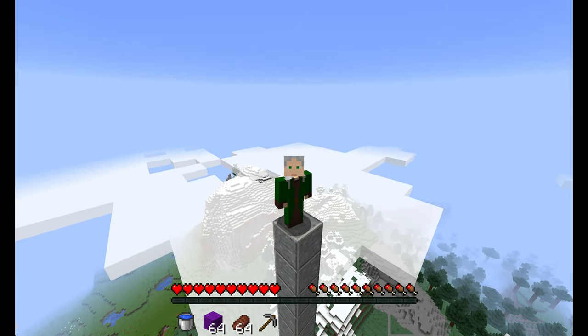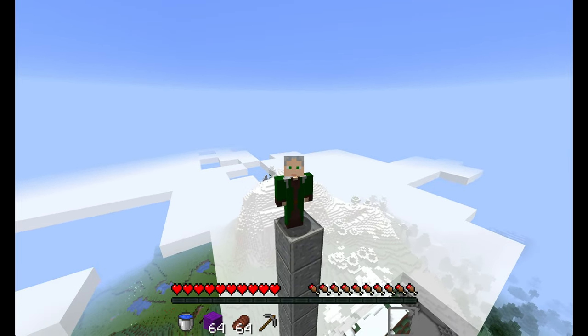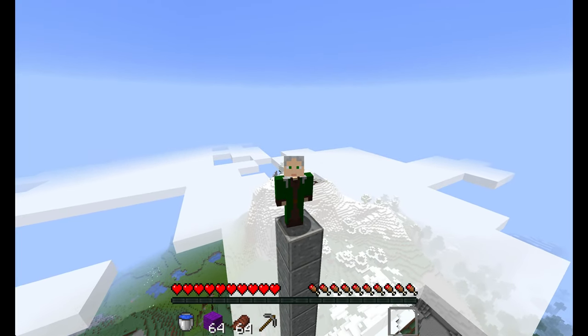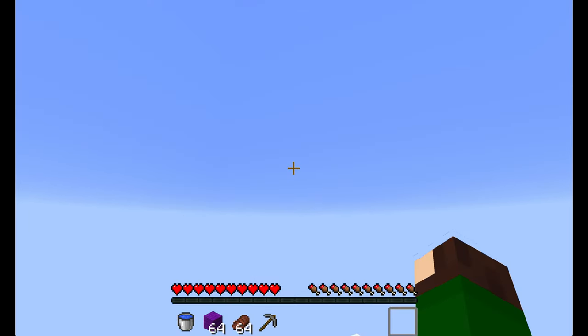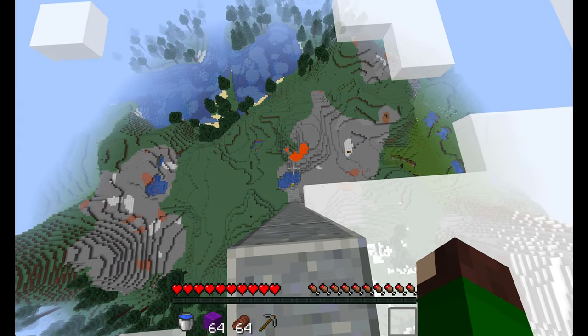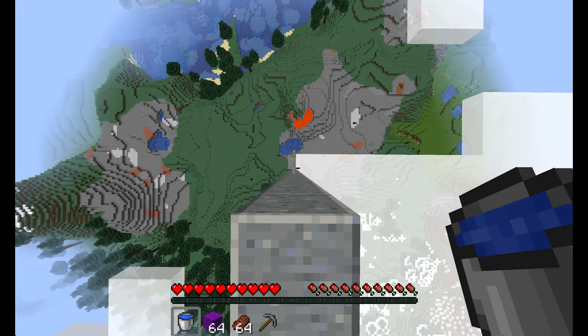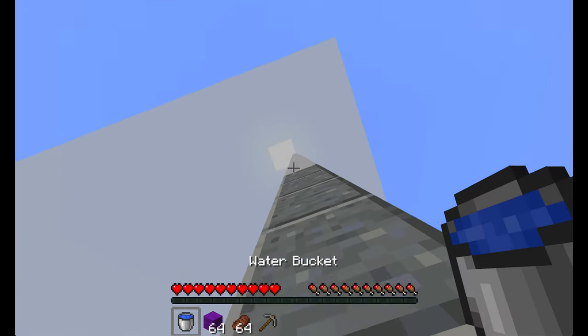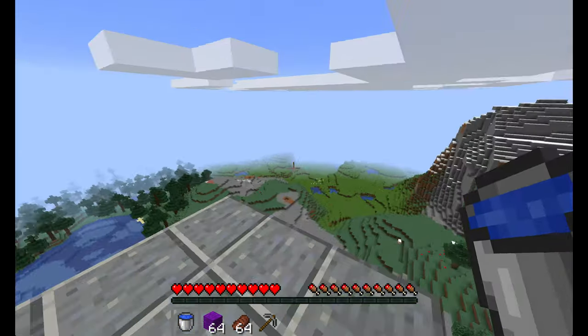Hey guys, it's R, and today I will be showing you three quick tricks to impress your friends in Minecraft. The first one is called the MLG Water. It allows us to fall from tall heights and survive — theoretically any distance.